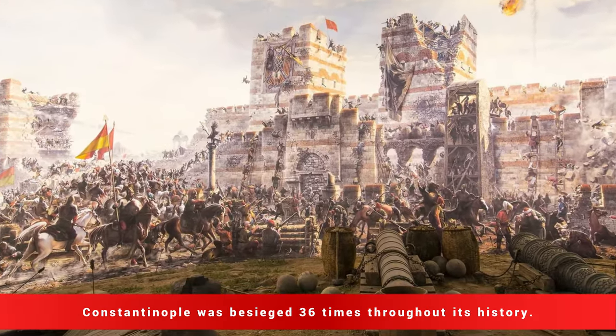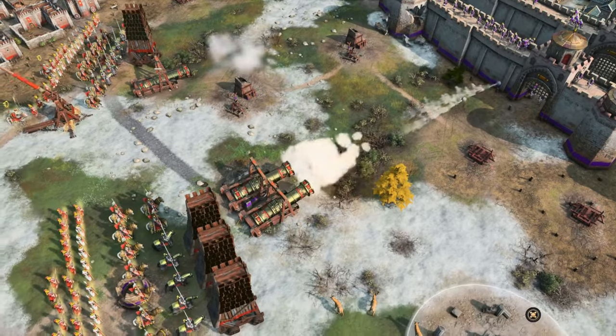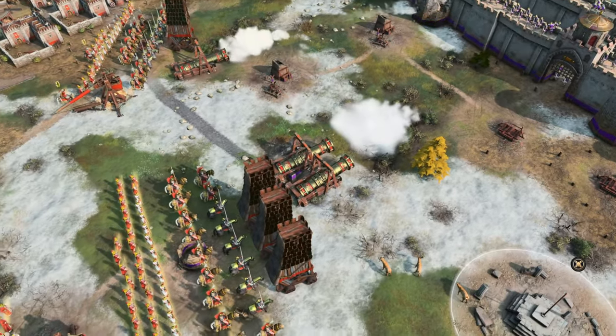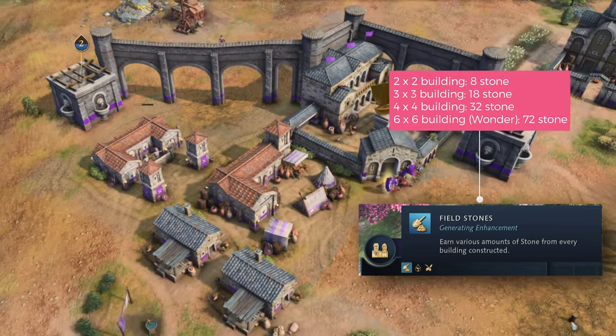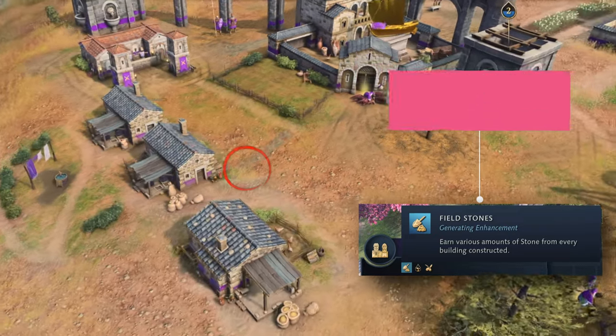Something that happened a lot throughout the history of the constantly besieged empire. In the game, this mechanic of receiving stone every time a building is constructed could be a reflection of the historical importance of stone to Byzantine architecture.